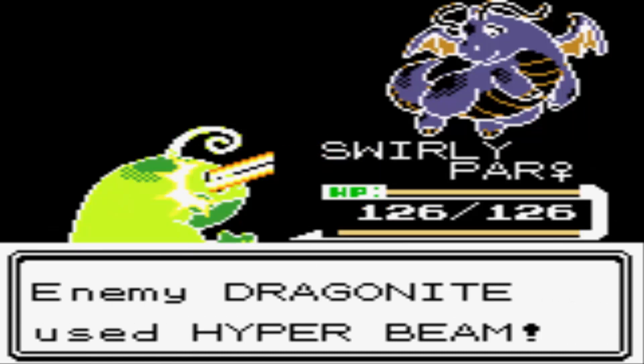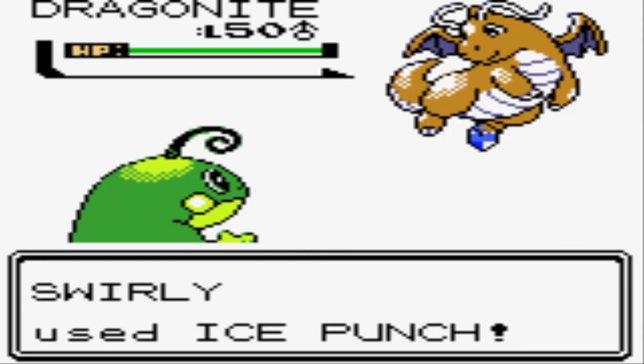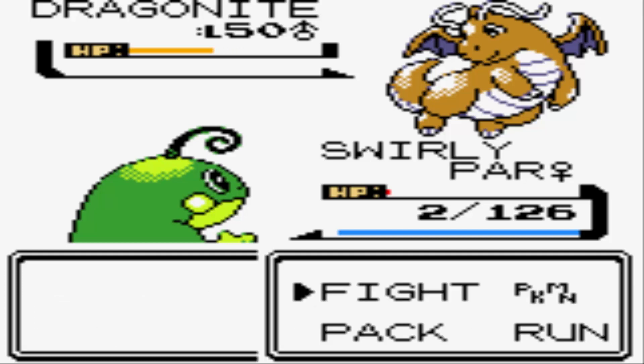I need just a little bit of luck right now. I need to not be fully paralyzed, which has been working out for me so far, and I think I can take this Hyper Beam. Holy crap — two hit points! Two hit points! Wow, I did not think — I thought I was gonna live that more comfortably. I don't know why I thought I would live it more comfortably. It's a level 50 Dragonite, 14 levels ahead of me.